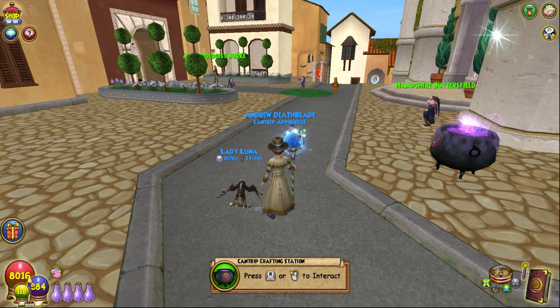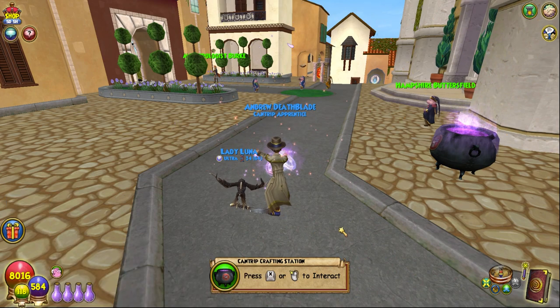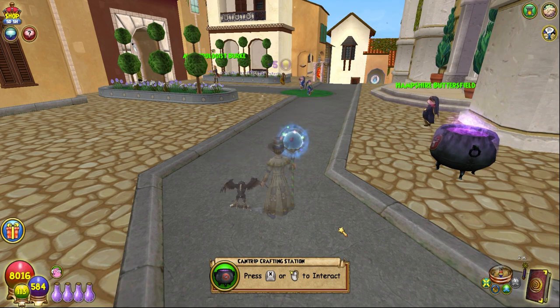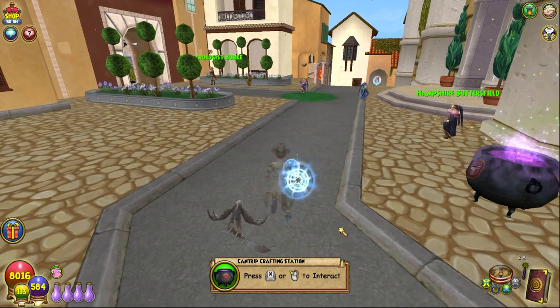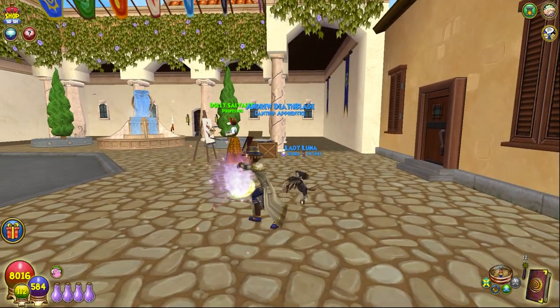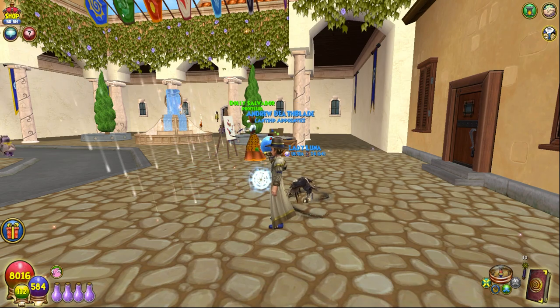To get to level 3, you need 100 XP. The first option is to cast Minor Invisibility — it has a long cooldown, but you only need to cast the spell 20 times to level up. If you find that too slow, you can cast some other 2-energy cantrip spells, such as Rainmaker, 50 times.